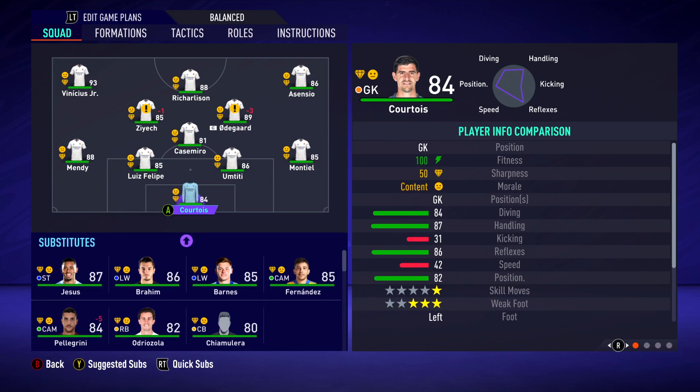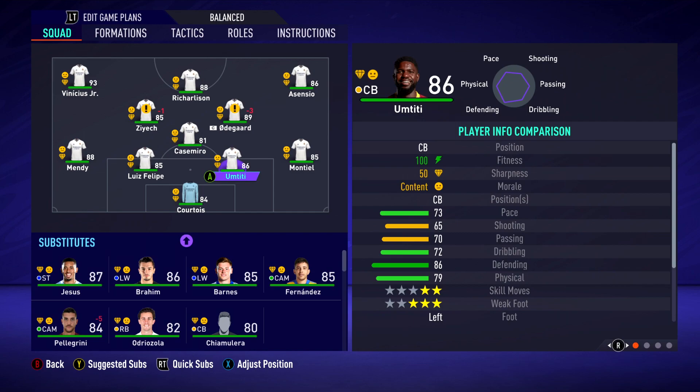You guys have to let me know in the comments what you rate this team out of 10. Like in the Barcelona rebuild it was a little questionable with a few older signings, but Real Madrid here have really gone ahead and developed a very good team. Not only have they developed Vinicius Junior, they've also kept some older players like Courtois, Casemiro, and Odegaard, while Asensio is still at the club as well.